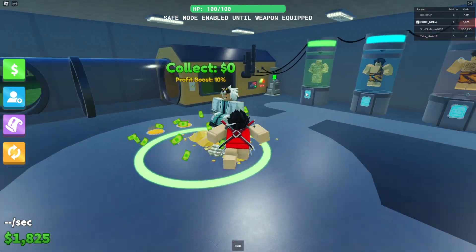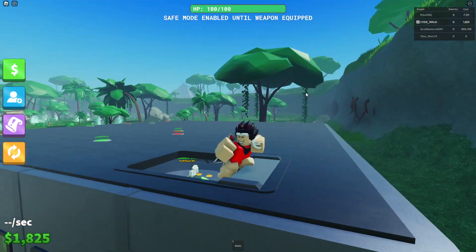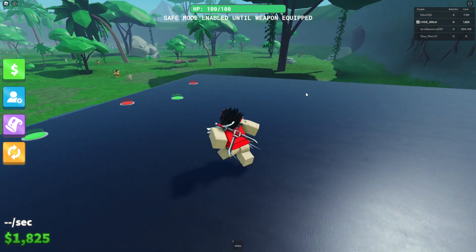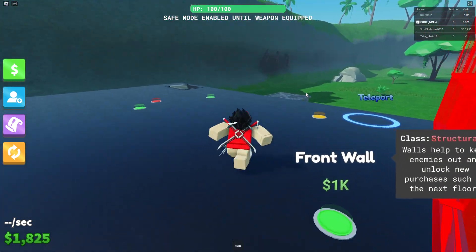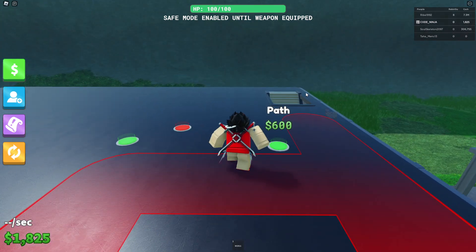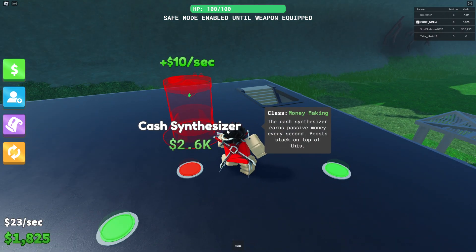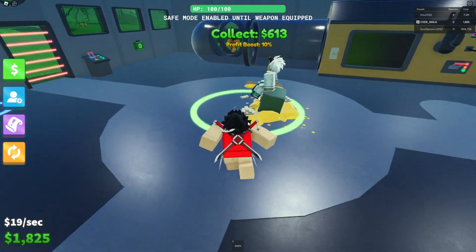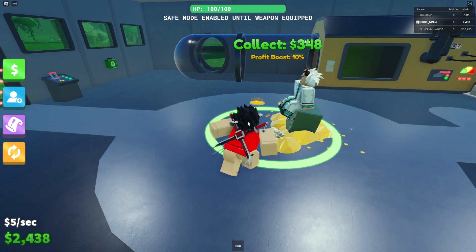Three thousand bucks right there. There is a second floor — look at this. We've got path, shooting range, gun table, front wall. Let's see: path, shooting range, cash synthesizer. We need the cash synthesizer — the cash one is gonna make us rich.